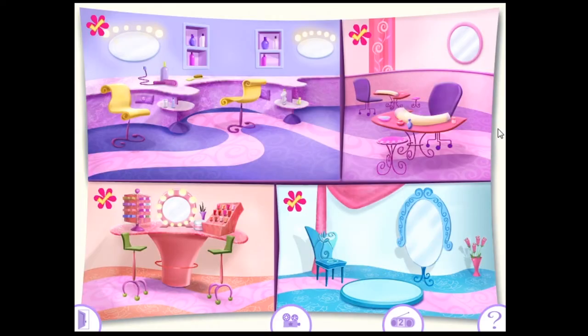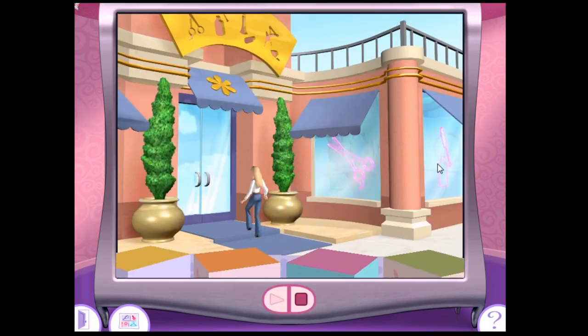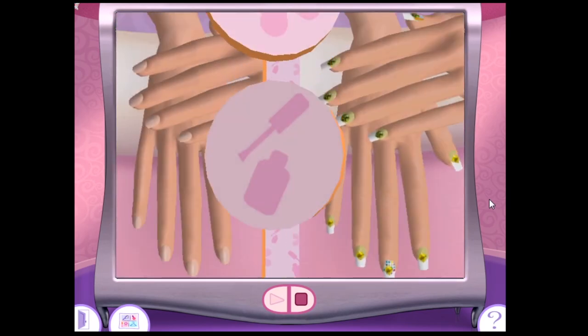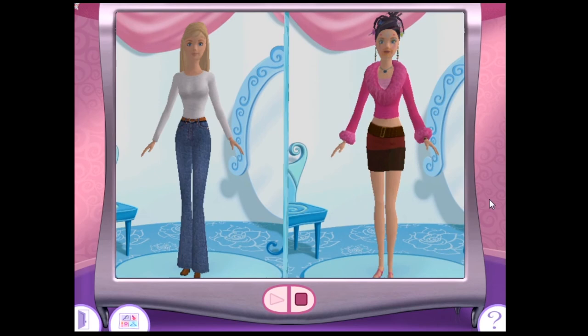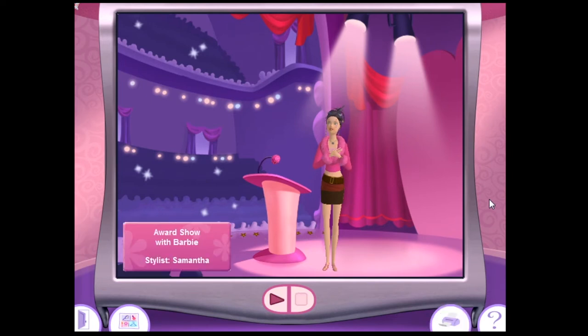When you've finished your makeover, click the camera button to watch a video of your makeover from start to finish, including the special event. Welcome to the makeover lounge — click play to start your video. The award show was only hours away. At the hair square I got a great new look. My nails look dazzling. At the fashion stop the outfit was just perfect — when I walked on stage to receive my award I felt my best, thanks to you and the beauty boutique. Looks good!